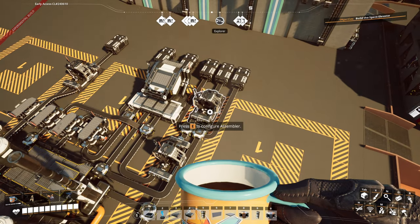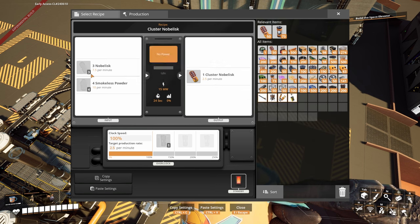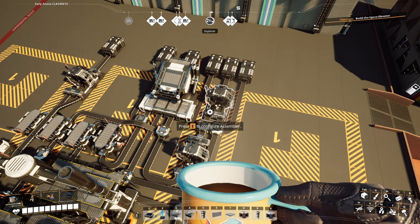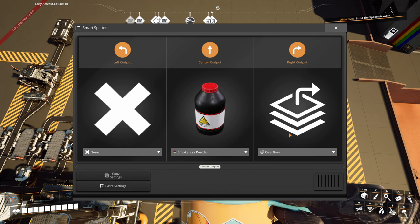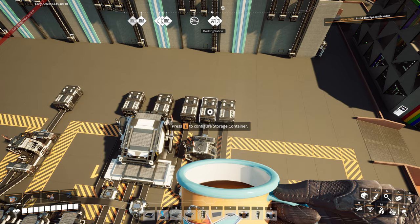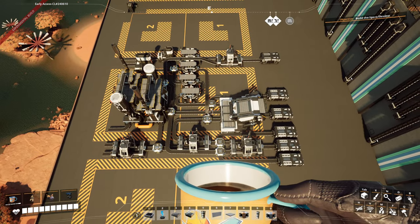The final production piece is our cluster Nobilisks — we're producing 2.5 cluster Nobilisks per minute, which matches the Nobilisk output after subtracting 7.5 from the 10, using 10 smokeless powder. We input normal Nobilisks and again use a smart splitter: smokeless powder first fills the assembler, and only then overflows into the smokeless powder storage container. The cluster Nobilisk output goes to its own storage container.